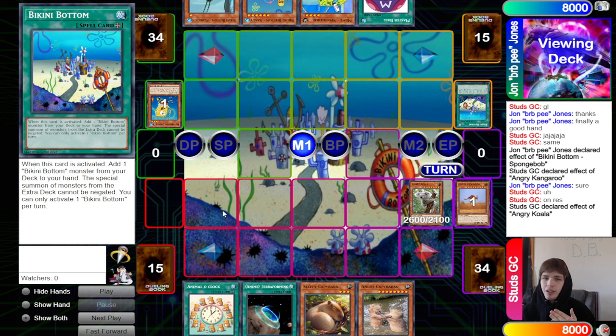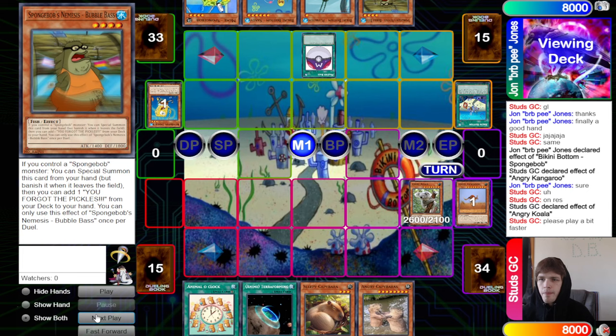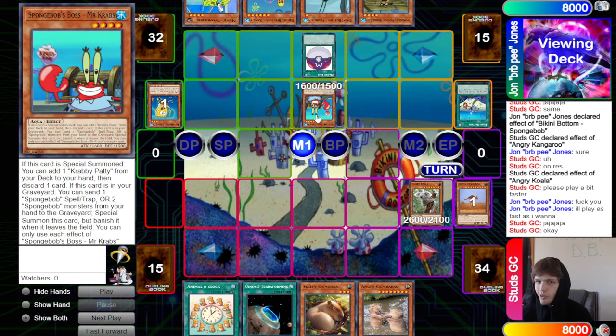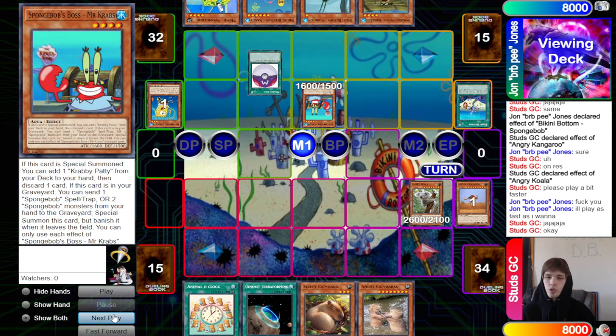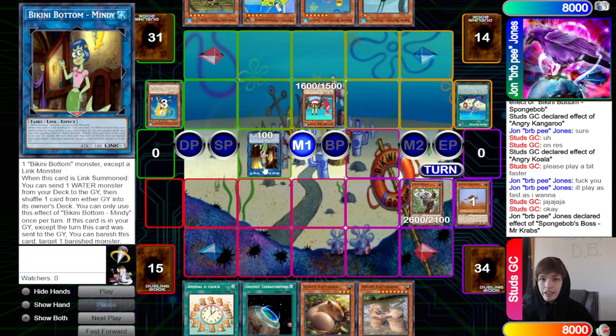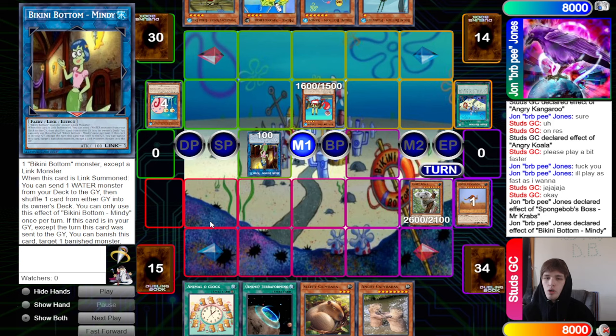They go ahead and search Spongebob's Nemesis Bubble Bass instead — usually a going-second card. They activate Master Ball to bring out Spongebob's boss Mr. Krabs, use his effect to Special Summon and search the Krabby Patty, then the Krabby Patty summons back Bikini Bottom Spongebob from the graveyard. They link into Mindy, and Mindy's effect dumps Gary from the deck to the graveyard. This is how they can interrupt follow-up — Mindy can shuffle one card from either graveyard back into the owner's deck.